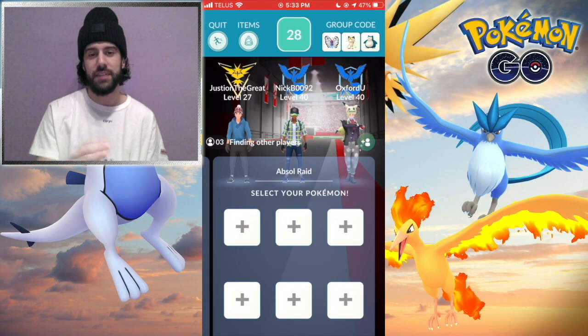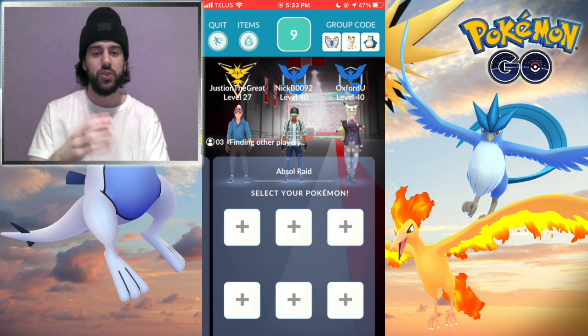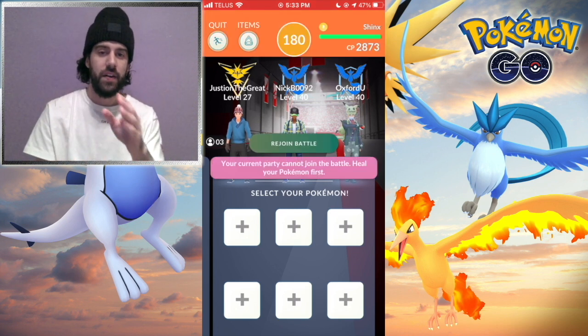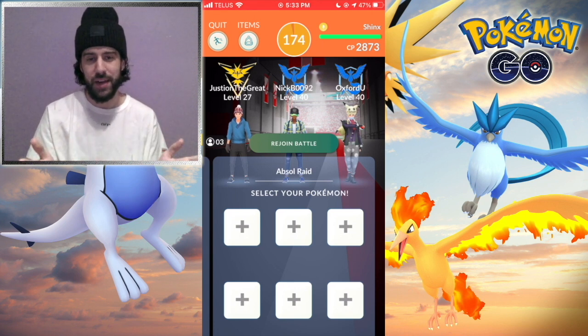So as you can see there are three people in this raid now. When this timer reaches zero it's not going to allow you to join the raid because you're on the empty raid party, so it's going to show you if people have left or if people are still in once it hits zero. You wait a few seconds and you can see all three people are still in this raid, so I can join in now if I want.